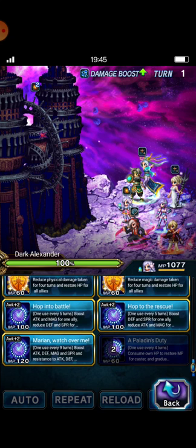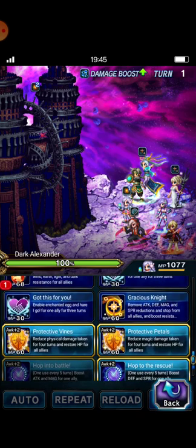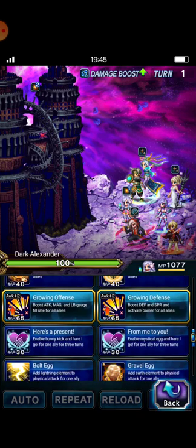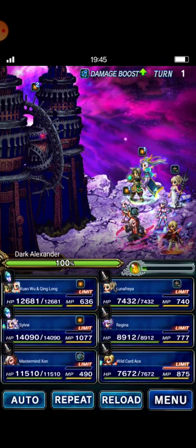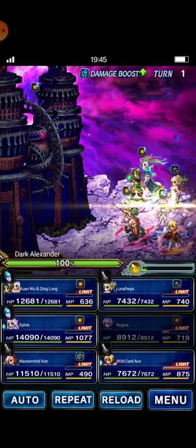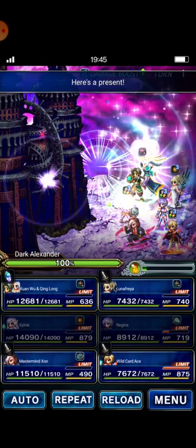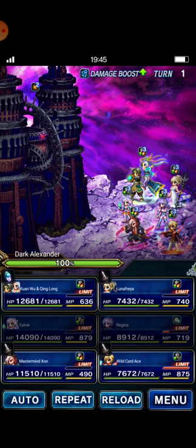Hope into Battle to Regina, and then I choose Here's Present to Lunafreya. Regina buffs with Anti-Missile Mode.